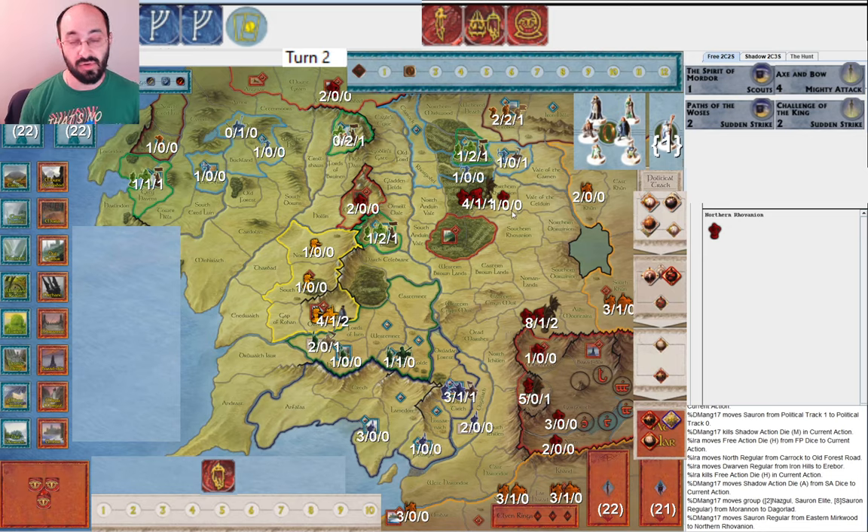They waited on the Palantir because I had a Will of the West showing. Again, they waited on playing the Palantir of Orthanc because they didn't want to make it too easy for me to get rid of it. This is a really painful role for the Free People player — I want to get over Moria, make progress with the Fellowship, and there's only one eye in the Hunt box. That's just bad. The one saving grace is I got three Palantirs with Gandalf still as guide, so I'm going to get to cycle quite a few cards.